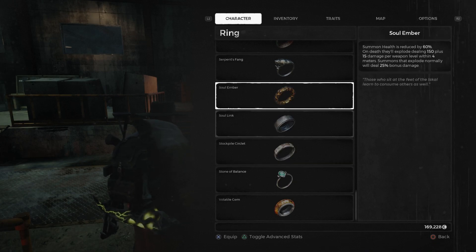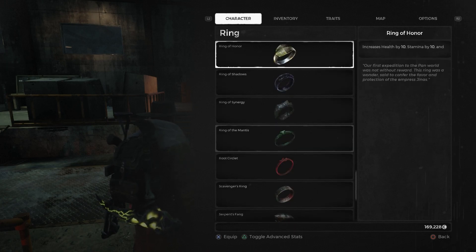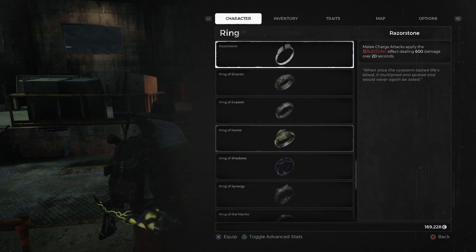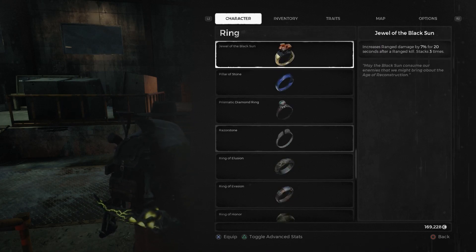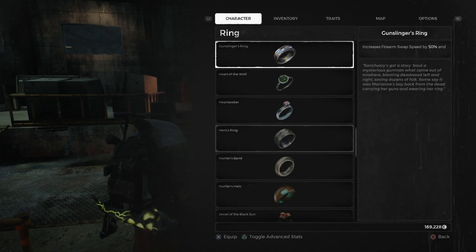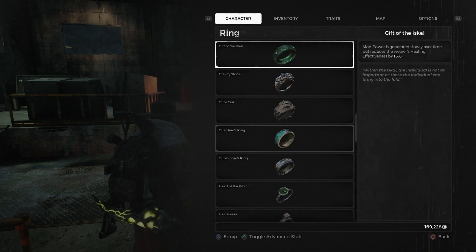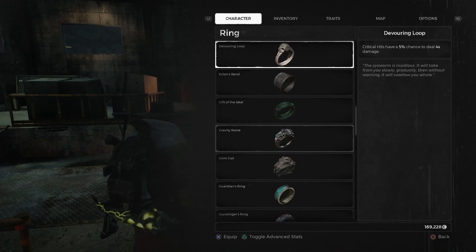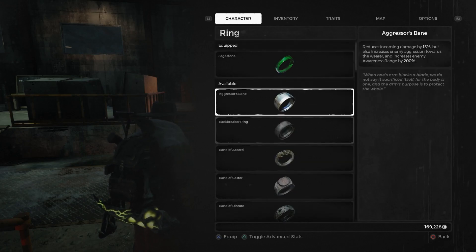Soul Ember, so summons will explode on death. There was Prismatic Diamond Ring, so elemental damage up by 10%. Got a couple other ones I just can't remember — they weren't noticeable or noteworthy, unfortunately, but what can you do?